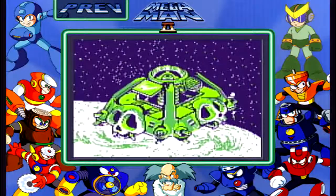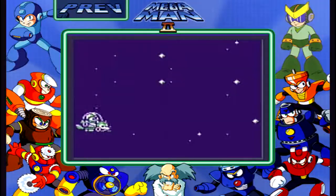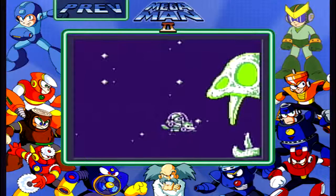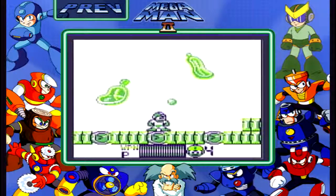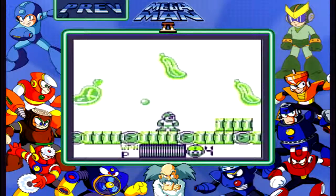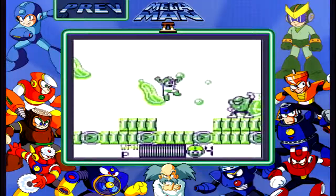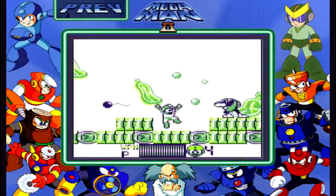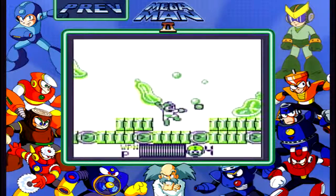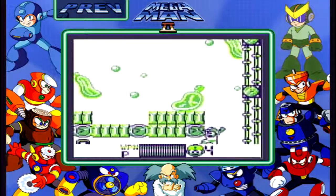And here we are now at Dr. Wily's spaceship, because we just defeated his castle. Oh yes, once again, Dr. Wily retreats to a spaceship. And apparently Rush can turn into a mixture of the jet and the marine — I'm not sure how that works. And we have Dali's clock in the background. It's actually a really neat looking level, unfortunately using the same music from the last stage, which is a little disappointing.